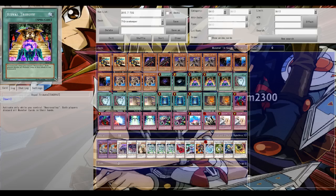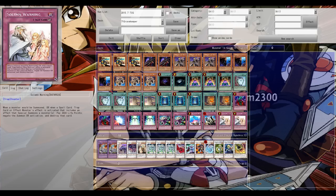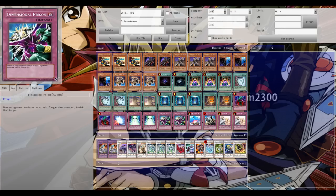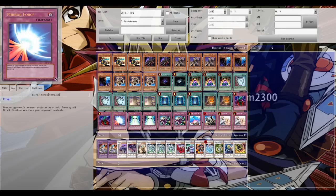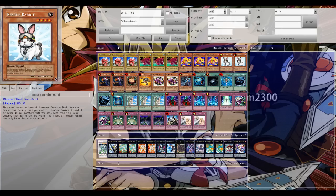In terms of matchup advantage, it seems pretty 50/50. Both decks play a lot of backrow, which is relevant against either side. Gravekeepers have Royal Tribute as a big power card, while Macro Rabbit can set up Macro Cosmos backed up by bigger Exceeds like Laggia and Dolkka. So for me, it's about 50/50.